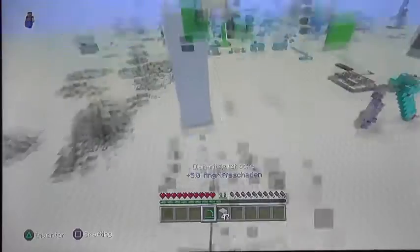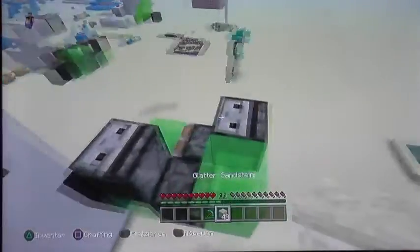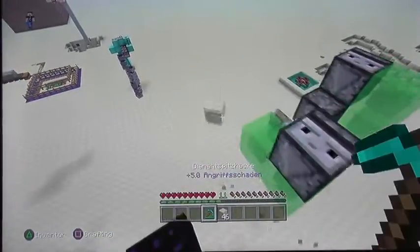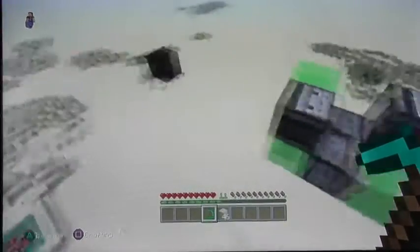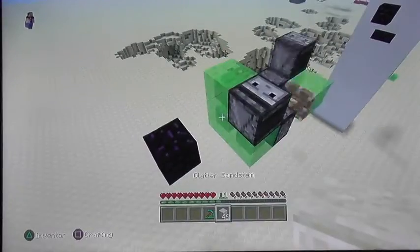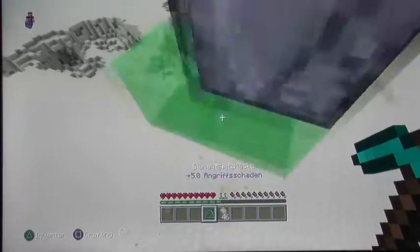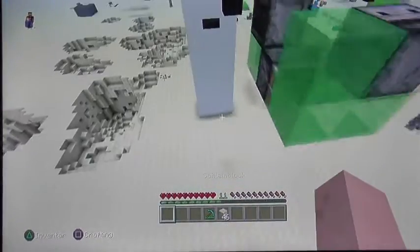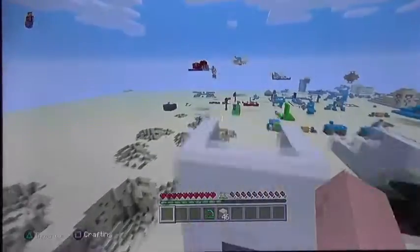Now I wanted to stop it here and make this. The only thing you have to do now is update those blocks — I mean the observers. It's about which observer you activate. Now it's going to fly there and stop at the obsidian because it can't move obsidian. And if you activate this, it functions the other way.